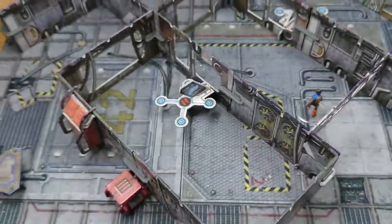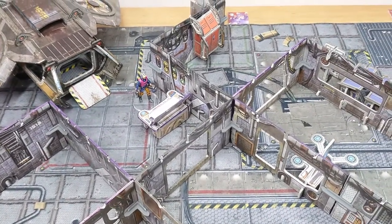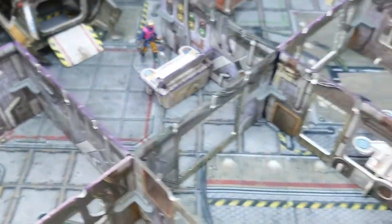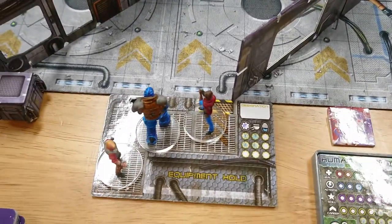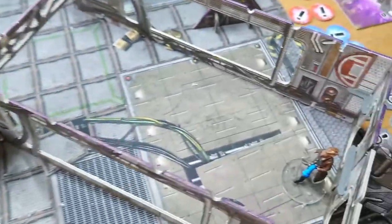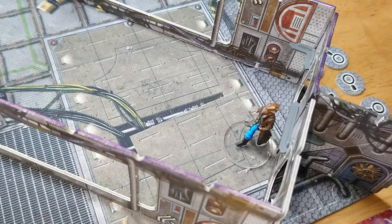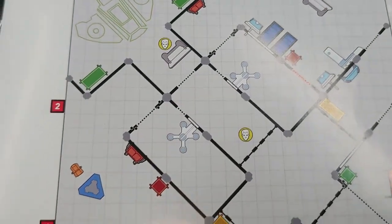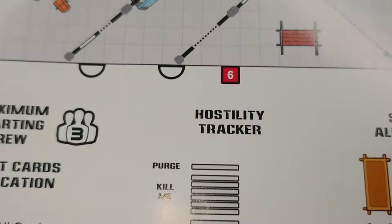We've set up the board here. We're doing the Shuttle Run from the Get to the Shuttle expansion. We've got a symmetrical layout. We're starting on the bottom and we've got to go through and persuade him. We can then get to the Shuttle once we have persuaded him back. So we've got various entry points on there: 1, 2, 3, 4, 5, and 6.